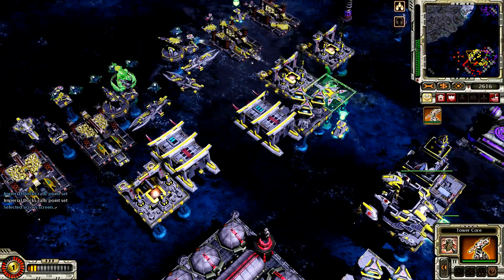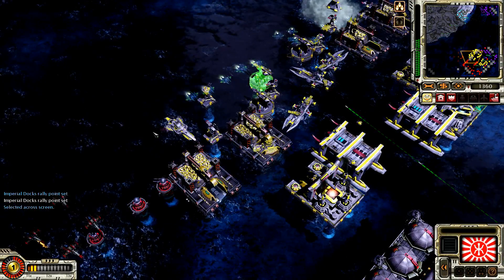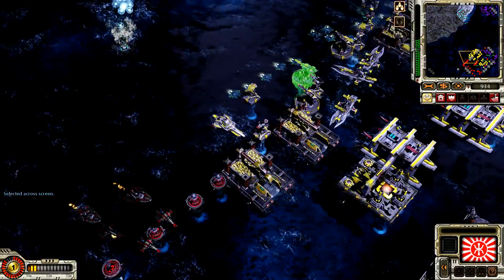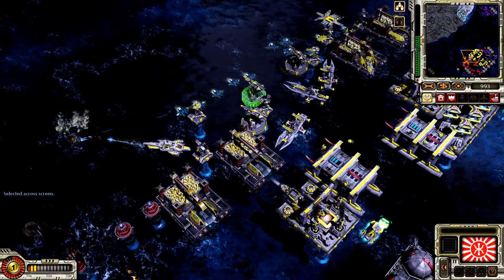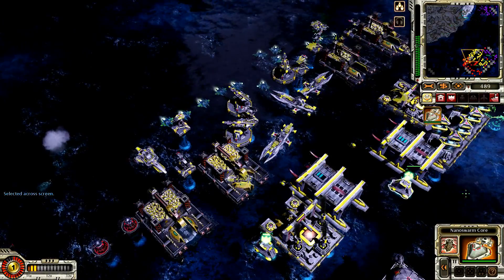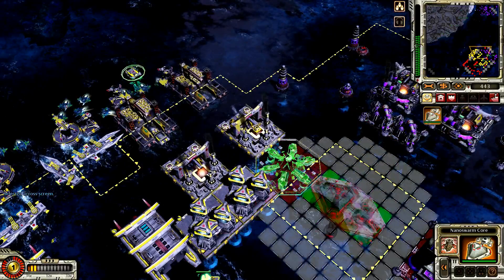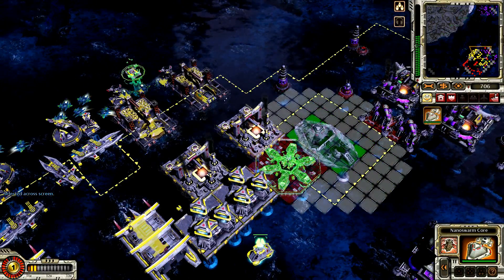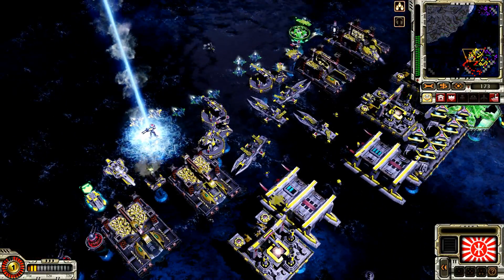Tower core. Building. Enemy base detected. Unpacked location set. Nanoswamp core. Ready. Construction complete. I've seen it all. Construction complete. Nanoswamp core. Enemy units detected. Moving to unpacked location. The day of the Shogun has arrived. Site designated. Our base is under attack. I've seen it all.